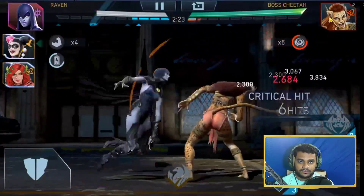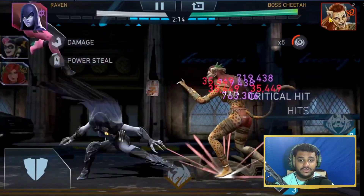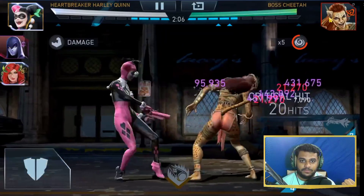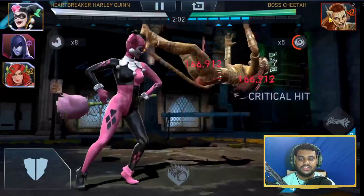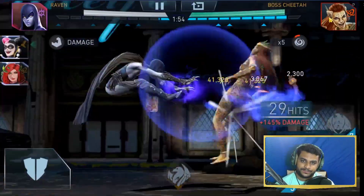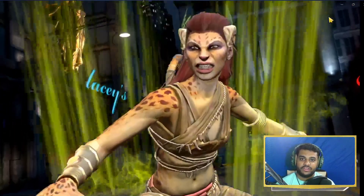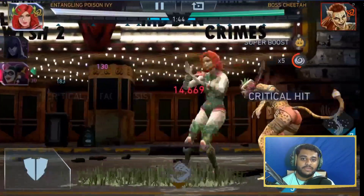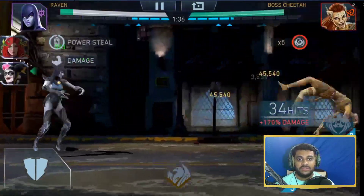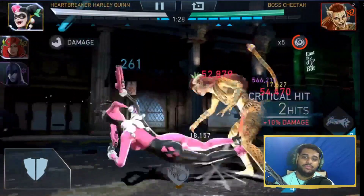Once the boss is stunned, tag in your damage dealer, do a special two, and eventually the boss will get stunned again. The stats increase as you do special attacks with HBHQ. This team is the best for me — it has done a one-shot on a two-billion health boss. As a free-to-play player without Raven, just put in a Batman character, stun, tag in HBHQ to do damage, tag out, stun again, then repeat.